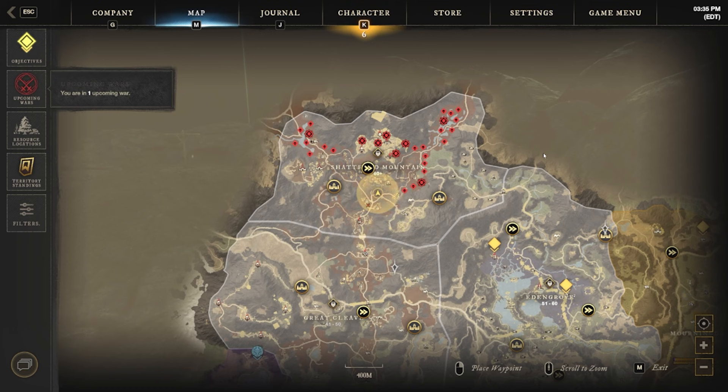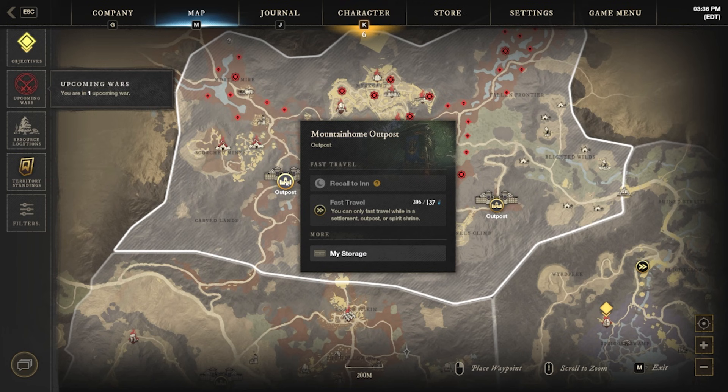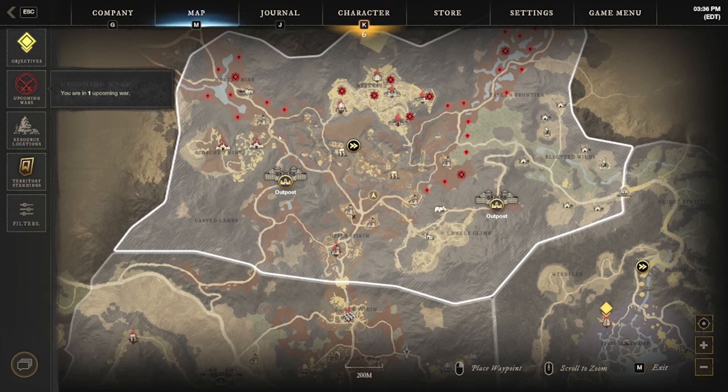Starting off here at the map, we are going to be mainly looking at the Shattered Mountain area. All three different farms are actually going to be in this area, which is nice because if you don't like one or the other, hopefully you can try out some of them and one will work for you. We're going to be starting in no particular order just from left to right on the map, and this first one is actually going to be five different locations that you can farm in order and redo. A great option for this farm is to make the Mountain Home Outpost your inn, or you can start from the right side and make the Mountain Rise Outpost your inn depending on which way you go.